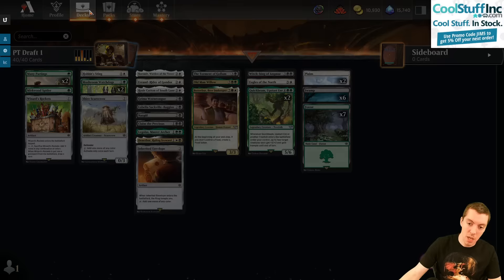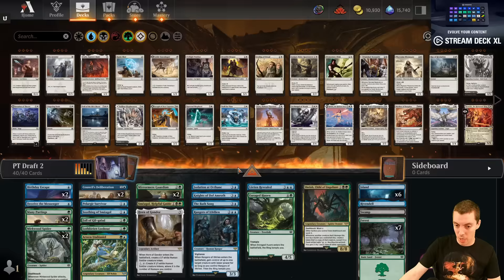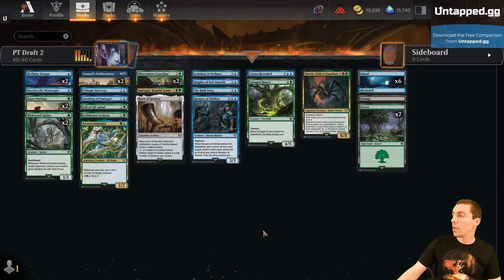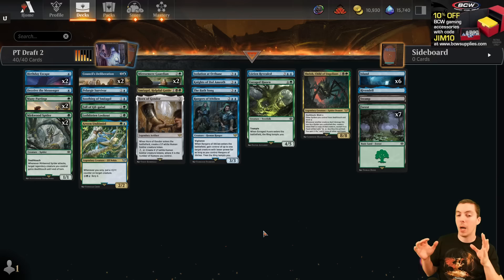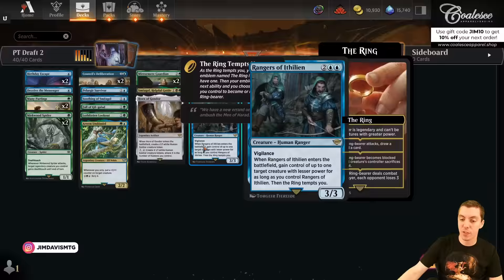That was the first draft. Ended up 4-4 on day one — not a great start. So into draft pod number two. I have a teammate to my right: Sam Pardi. Shaode Yosoka is also in the pod. In our practice drafts, Sam was clearly adamant that he is black — he forced black-red almost every draft. His first draft at the PT was black-red, so he is going to be going black. I look at my opening pack and there was a March to the Black Gate and not much else — pretty hard not to take it.